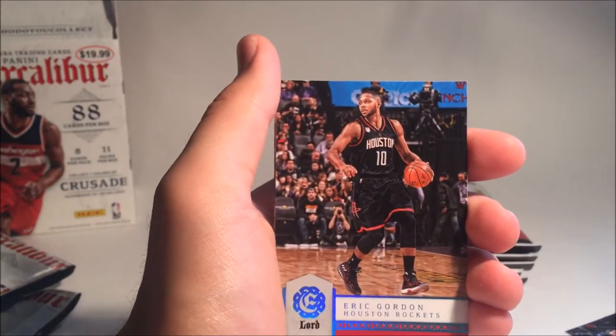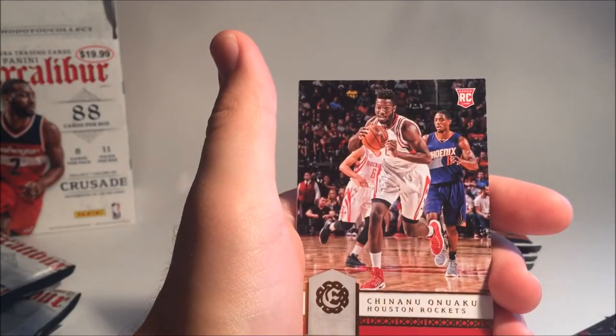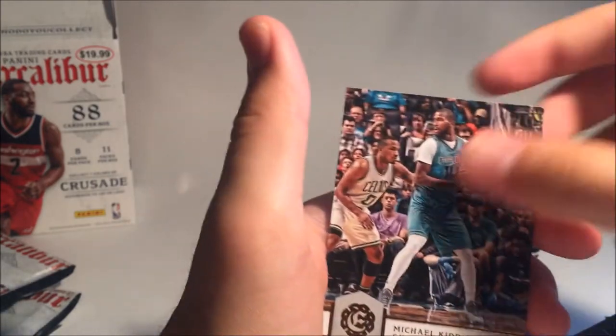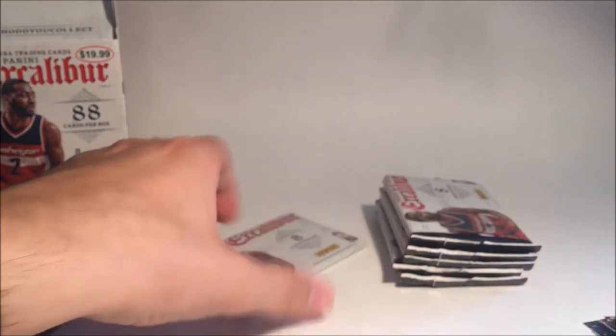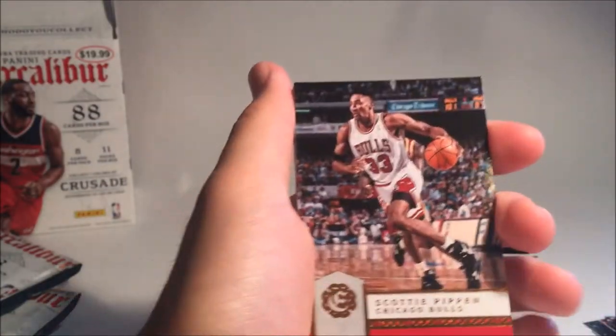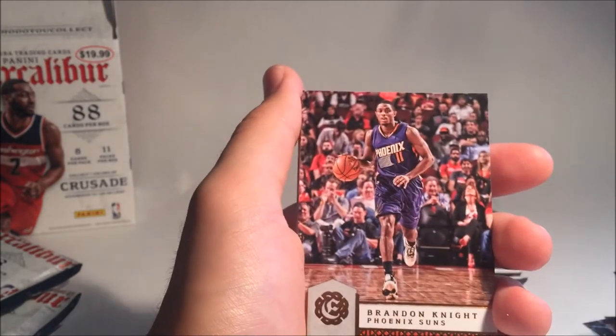Next we have Sixth Man of the Year Eric Gordon. Kent Bazemore. Chinanu Onaku. Michael Kidd Gilchrist base card — not his signature, though, because it's chicken scratch. Another Scottie Pippen — wow, how many doubles in one little box? Brandon Knight.